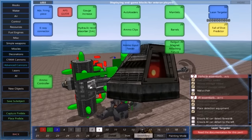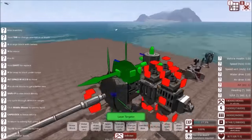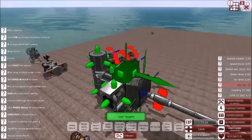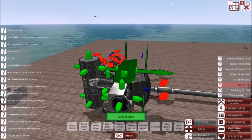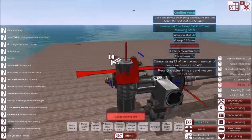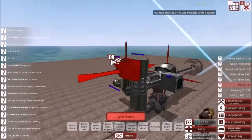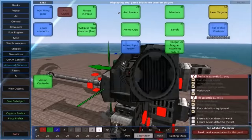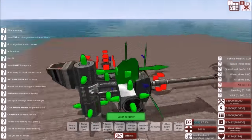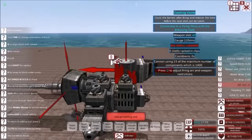Now we'll talk about the laser targeter. The laser targeter helps with fuses — it only does specific fuses, but it auto-sets fuses for airburst shells. You can really plop this anywhere. For demonstration purposes, I'm going to slap one back here, and it still works just fine. It does not have to be pointing directly out of the gun — it can be facing in any direction and still work fine.